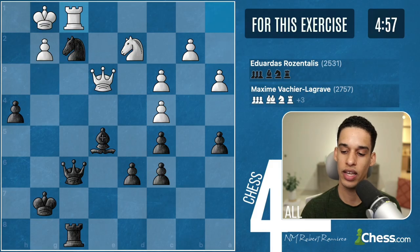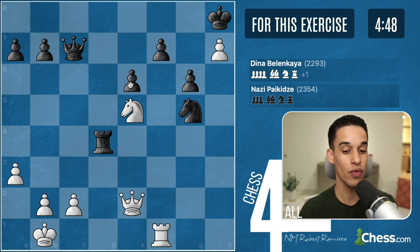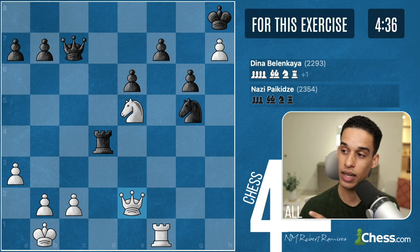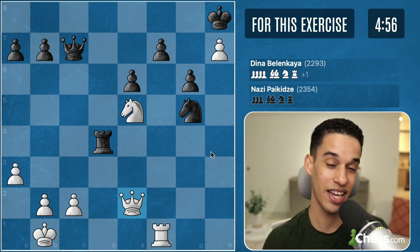This is going to be the last one. We are in charge of the white pieces. We have Dina Belenkaya on with the black pieces, but it's white to move. We have to find the best way to take advantage of this position — a very dangerous pawn on h7, a decentralized knight, rook, and queen. There has to be something here. Five minutes on the clock — this is the last one.